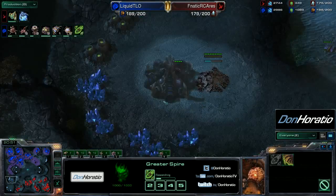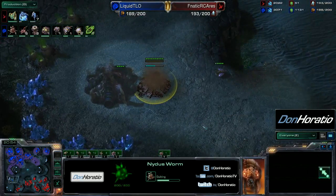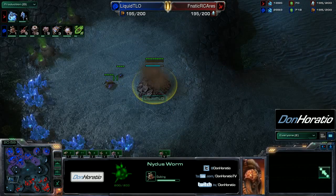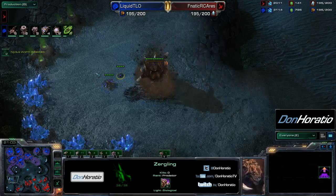I guess three spires is always better than two. A Nydus worm is coming down from TLO looking to reinforce at this expansion if necessary — a good technique that allows you to reinforce very quickly. He will need to move his zergling out of the way — hopefully he notices that soon.